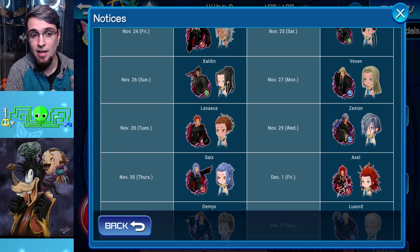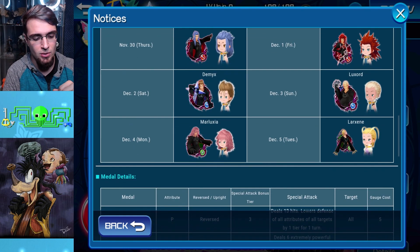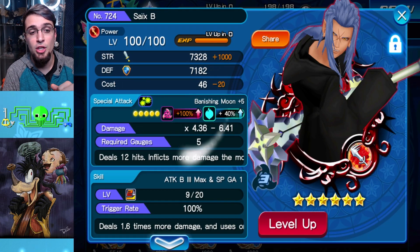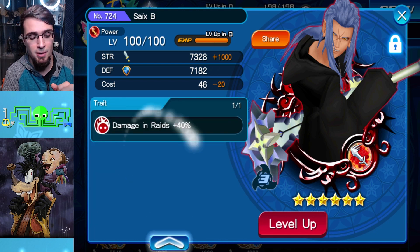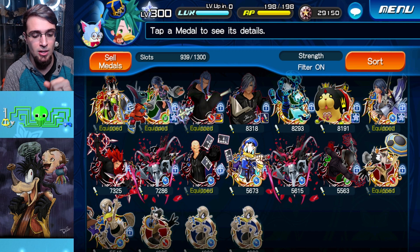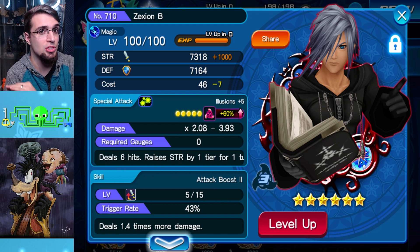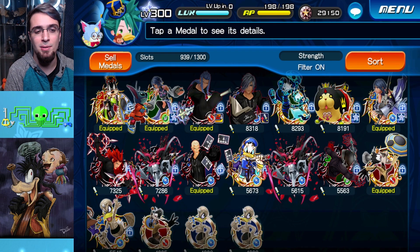These medals are not terrible, especially now that we're going to get traits. Saix B especially — let me show you. He has a huge multiplier, especially if you copy him with your copycat medals, and if you get a trait on him. I got raid damage on mine. I have all the Organization medals guilted and they are very, very good. Saix B — random attack, raises strength by one tier for one turn — very important for Quest 160, for a lot of Proud quests, and for events that require you to use random medals. There aren't many random medals in the game, so keep these separate. You don't need to guilt it, but it's up to you.